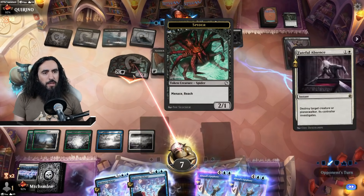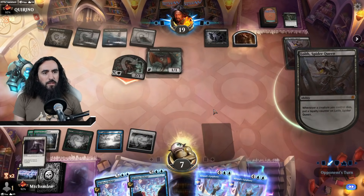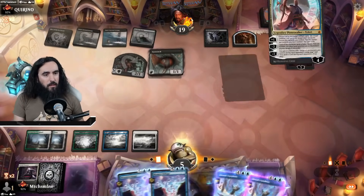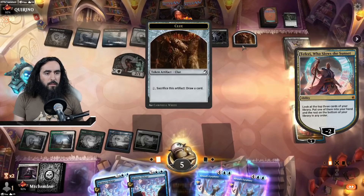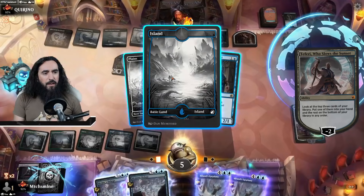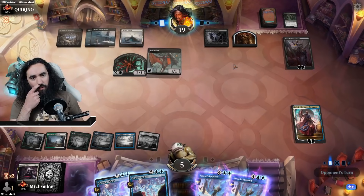We kind of have to do this now, otherwise we will be freaking dead very soon. This buys us one more turn — two more turns. So we're getting some land here. Her freaking faction — here it is! The exact mana I was looking for.